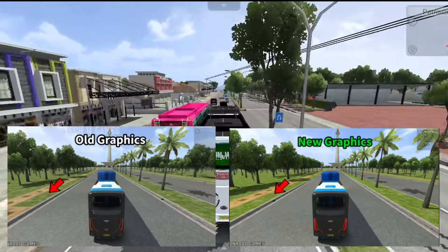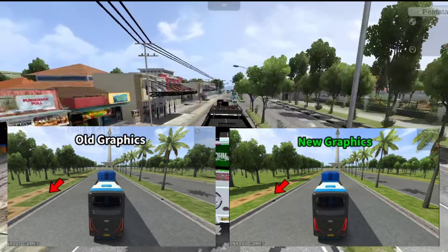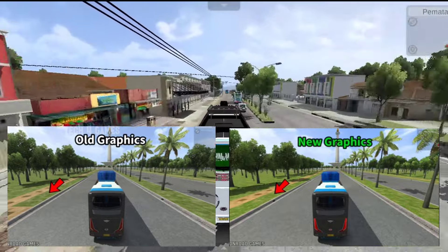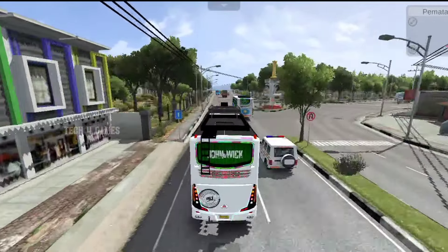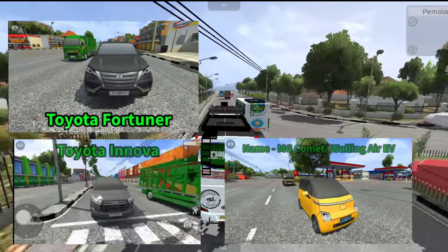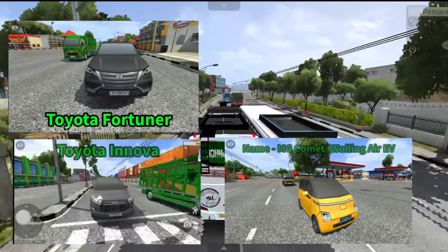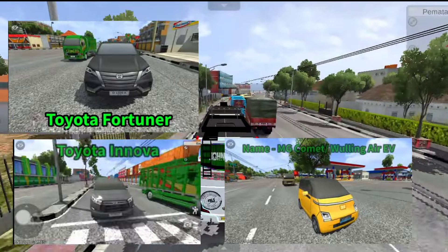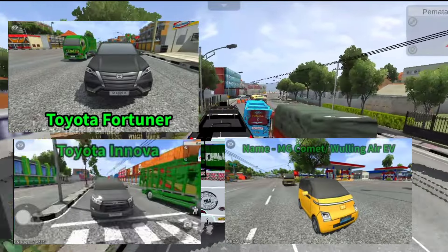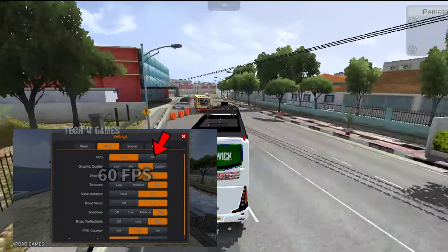We will be able to download it with all the new graphics. There are three cars: one is the MG Combat EV, one is the Toyota Innova, and one is the Toyota Fortune. You can see it on the other screen. If you look at the three cars, you can see the support icon on the bus.